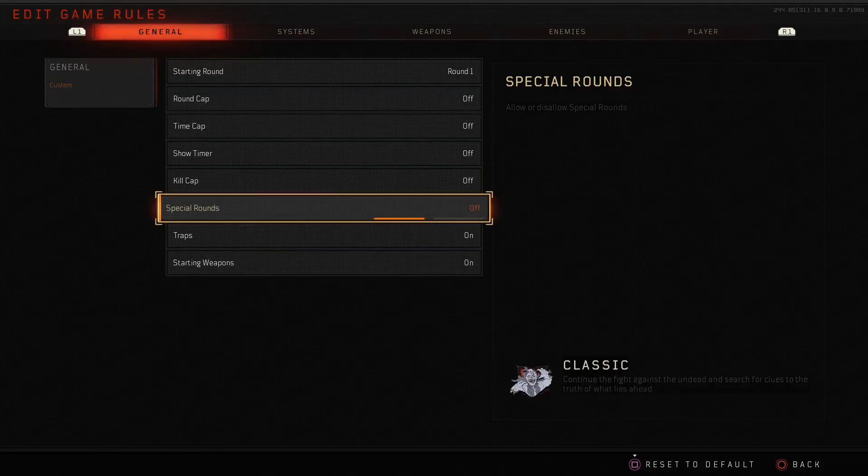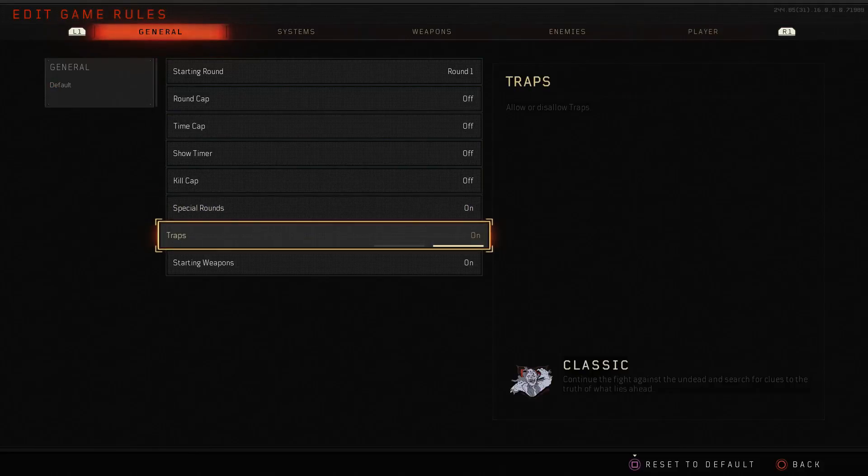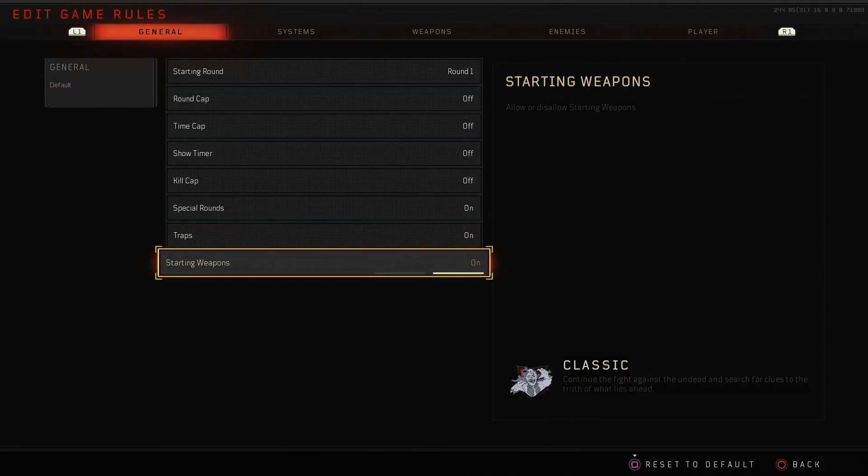Special rounds — like dog rounds — you can enable or disable them. Same for traps, just on and off. For starting weapons, players can choose their starting weapon or they're just given the default one without a choice.